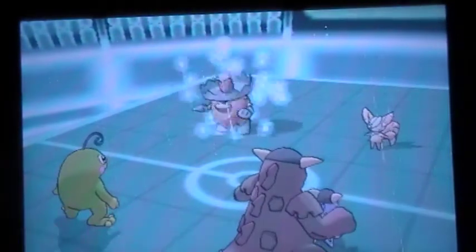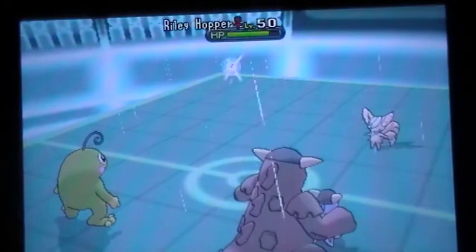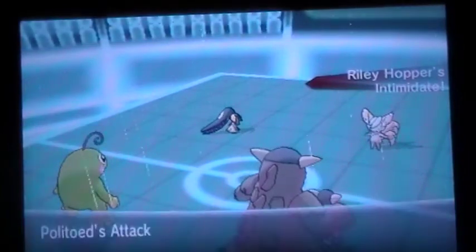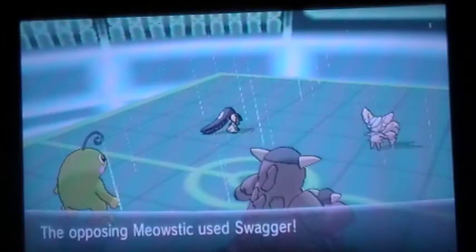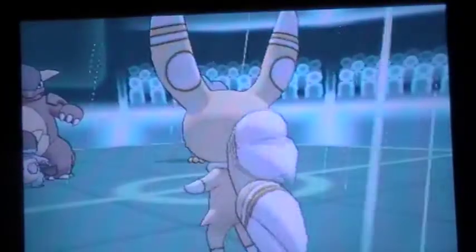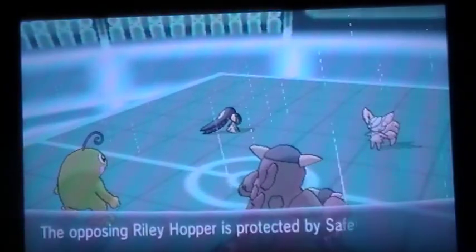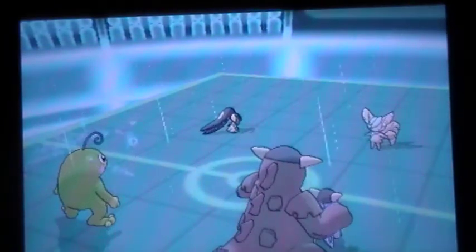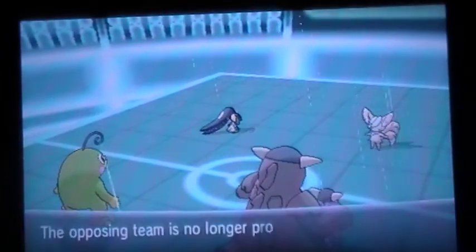He withdraws again and sends in Mawile. I almost Scalded that spot, but I just need to get rid of Meowstic because it's going to cause me problems the whole match. He ends up going for Swagger onto Mawile, so now Mawile is at plus two — incredibly dangerous. I go for the Scald onto Meowstic but can't move from Paralysis. Then I go for the Return and again can't move from Paralysis. Things just aren't looking good at this point.